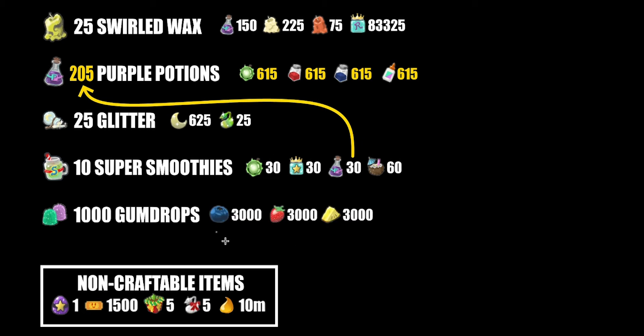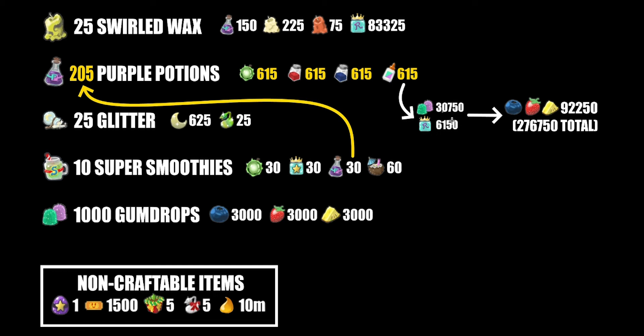Now we've got the gumdrop materials from the 1000 gumdrops — we get 3000 blueberries, strawberries, and pineapples, so that's 9000 fruits total just to craft those gumdrops. Now looking at the cost from the purple potions — this is going to be huge — 30,750 gumdrops and 6,150 royal jellies. The royal jellies aren't that much, but that's a lot of gumdrops. You can then further break the gumdrops into fruits, which is 92,250 of each fruit, or 276,750 total fruits — which is a ridiculous amount.